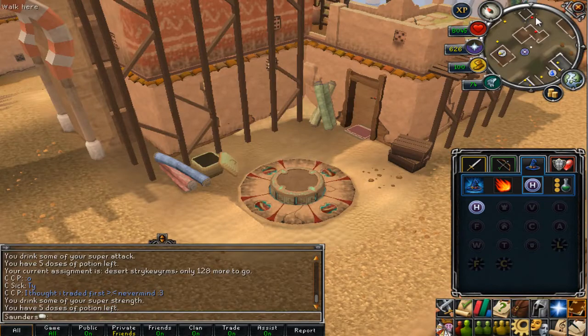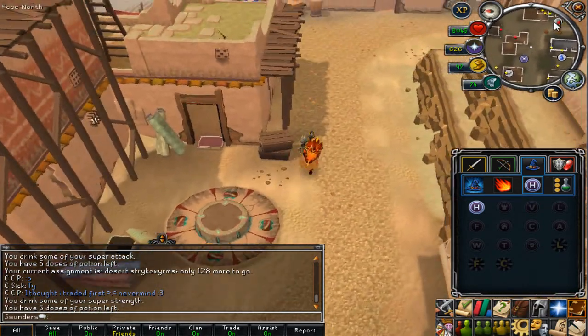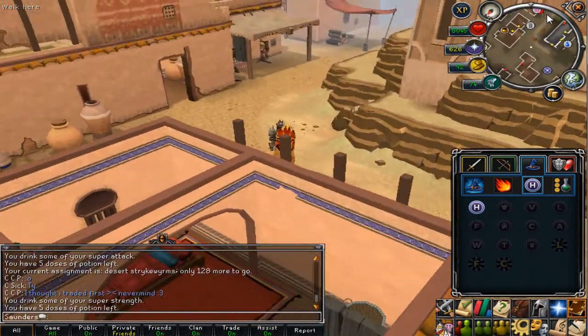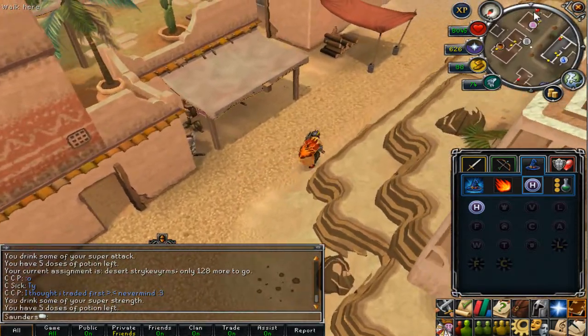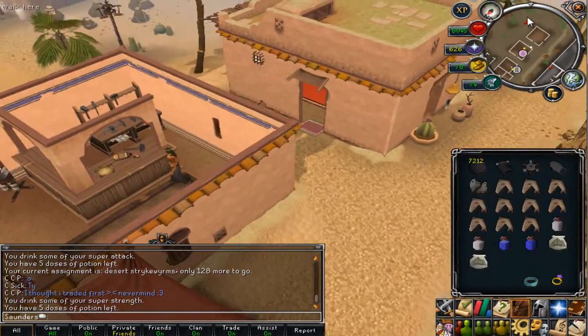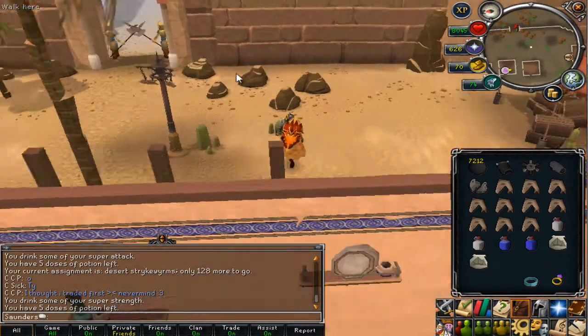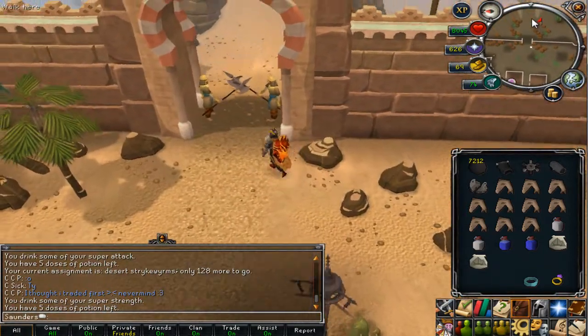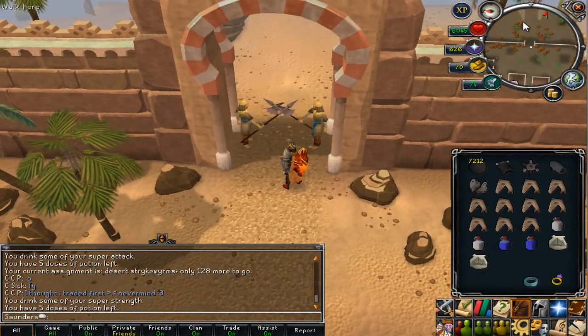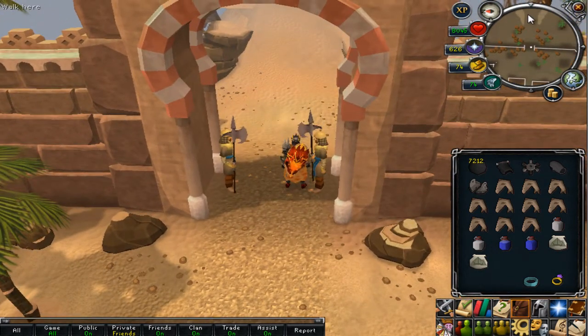So once you get to Al Kharid, you run south-east until you see a little opening somewhere. The weakness is stab by the way — I was going to say slash but it's stab. You come to these guards — I think this is the right place. Here it is, you run through here all the way east. You've got to click pass through, then run across here.